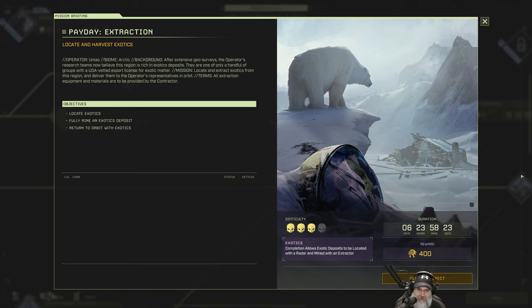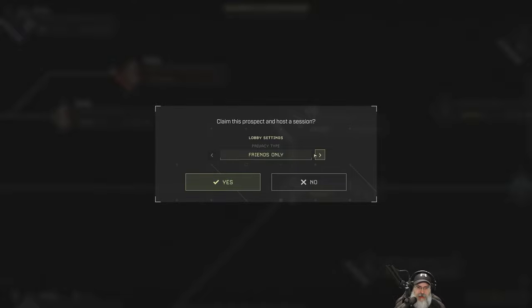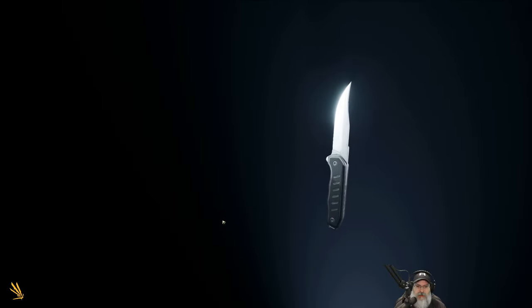Completion allows exotic deposits to be located with a radar and mined with an extractor. This is going to be in the arctic, which means at minimum we're going to grind up to the hunting rifle. We've got all our stuff here, confirm loadout. Pretty soon we'll be able to take a bow with us too - I'll probably get the starter x2.